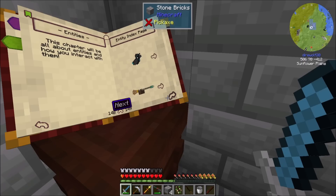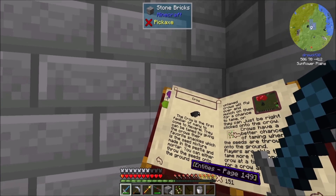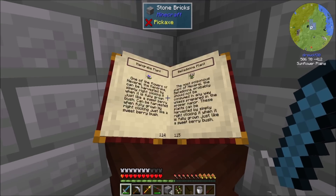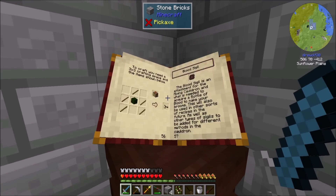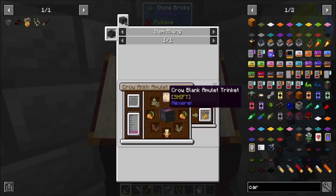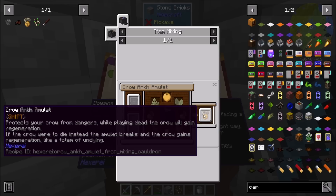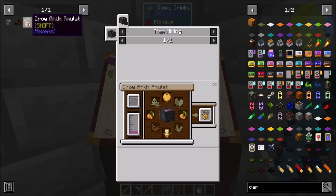So I'm pretty sure the only two entities in the game so far are the crow and the broom, which we've got them both covered. There's a few other things we can get - we can give our crow an Ankh amulet, which looks like it needs glowberries and a totem of undying. I'm not making that just yet. But it will protect your crow from danger. While playing dead, the crow will gain regeneration. If the crow were to die instead, the amulet breaks and the crow gains regeneration like a totem of undying. That's cool.